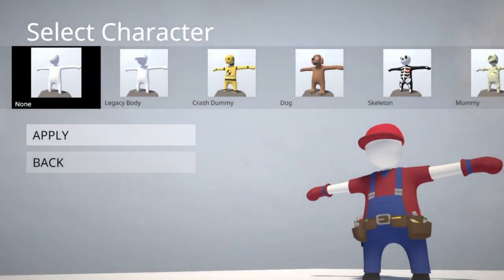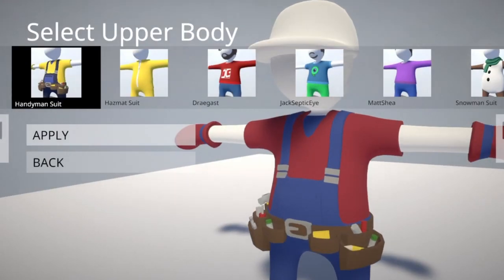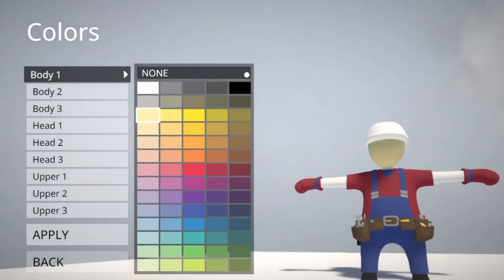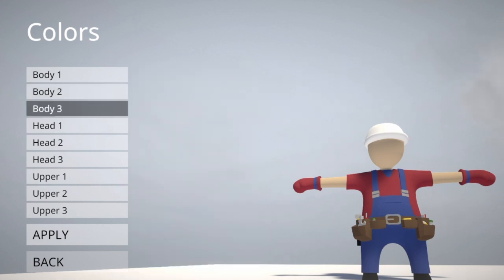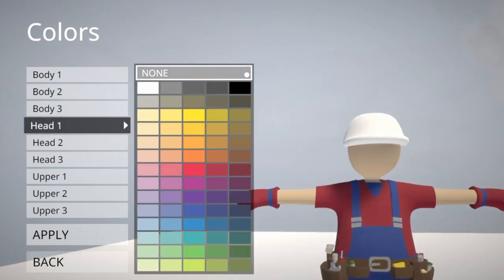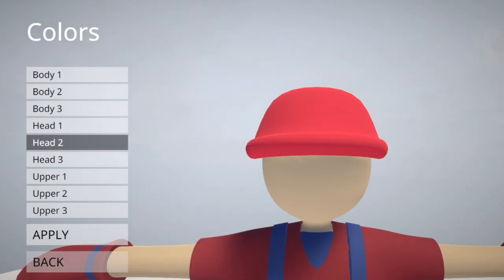For head I used the hard hat, and then from there I made it red. For upper body I used the handyman suit, so we're going to select that. For body colors you guys can make this whatever color you want. I'm just going to use the regular skin color for Mario. Body three doesn't matter because that's the feet and we can't see the feet anyway. For head we're going to make this part red.